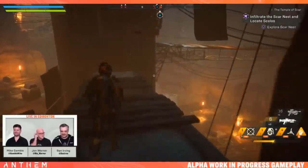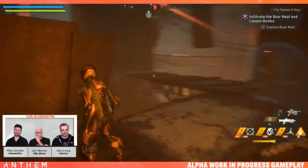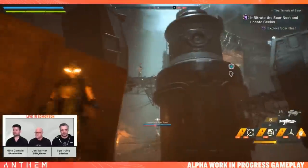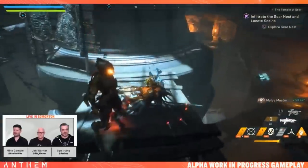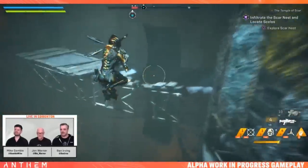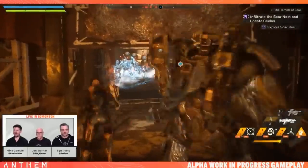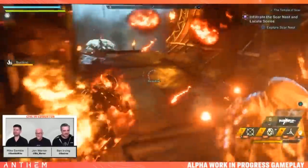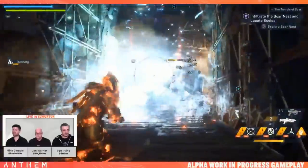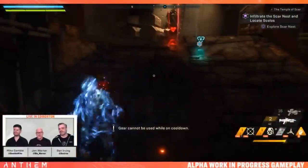The room is clear — time to answer some questions and wrap up soon. A final group of enemies is found up top. Someone uses their ultimate — full fury. Ninja stars thrown in for good measure. Very satisfying conclusion. There's an amazing boss at the end of this Stronghold and you'll want to play it for yourself.